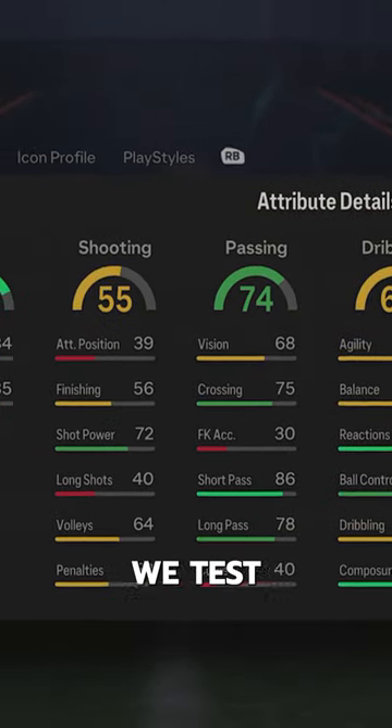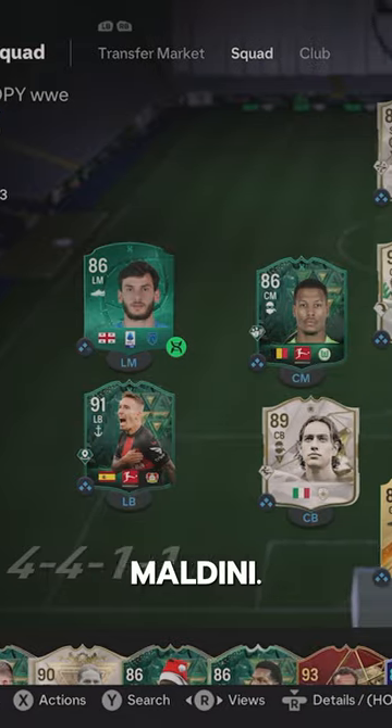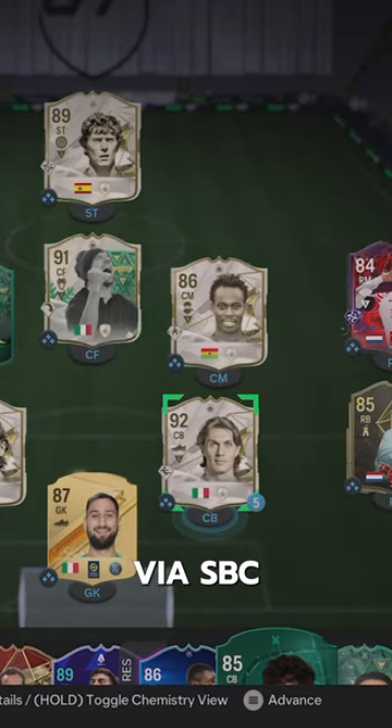Welcome to Baller or Bust, where we test FIFA cards so you don't have to. We've got Icon Maldini — you can acquire him via SBC for 1.2 million coins.